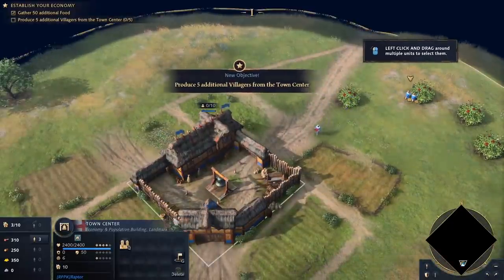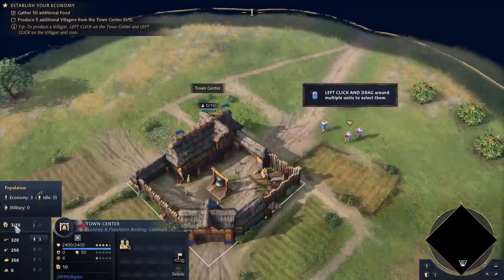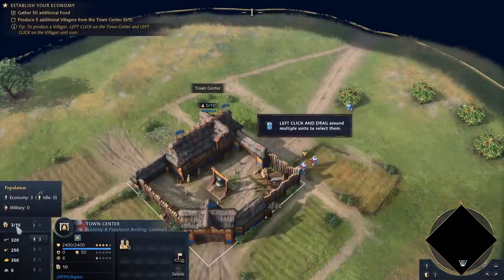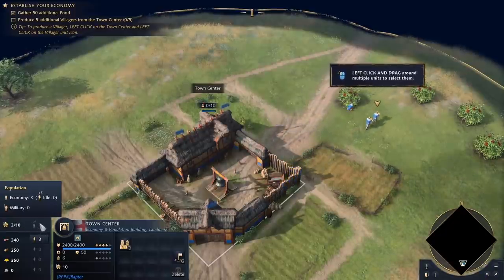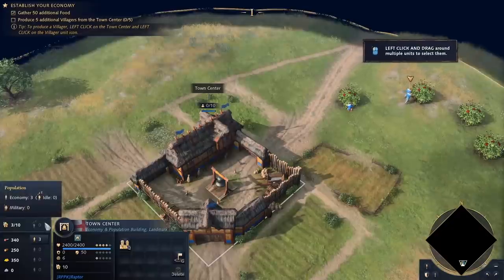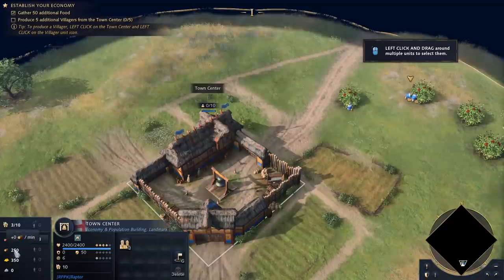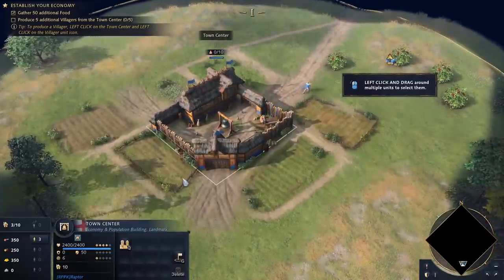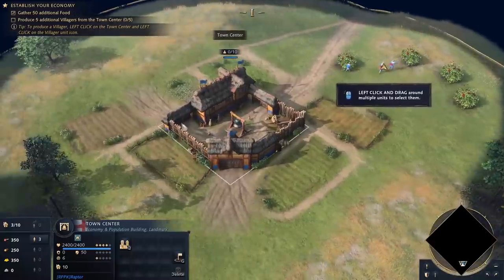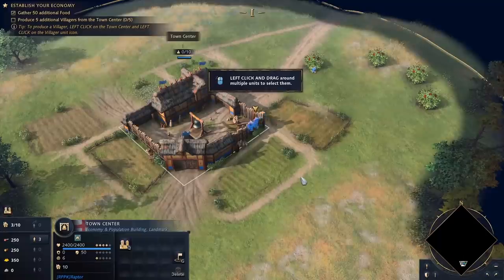Produce 5 additional villagers from the town center — that'll be our population. Over on the left side there's our population, with a maximum cap of 200. I think that's a hard cap in the game, but I'm sure there'll be mods for that in the future. Of course you can also see how many idle military or economic units you have, and then food, wood, gold, and stone for the different types of eras we can go through. I think it's 3 or 4 eras for each culture. Let's go ahead and produce 5 villagers using the Q hotkey.